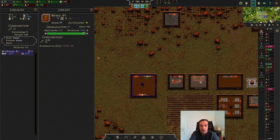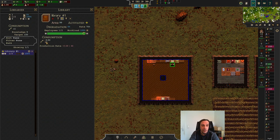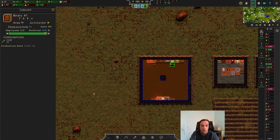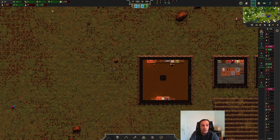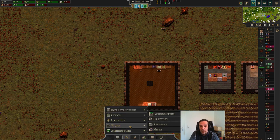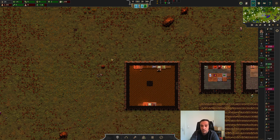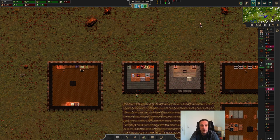Last episode we built up a library. This library is now decked out with two employees and as you see here the library is willing to consume paper. You don't need paper to run the library - that's very important to know. Paper just makes all of your workers in the library way more efficient. You will be able to craft paper but right now you actually have to research it with a technology; you can't even craft paper from the get-go.